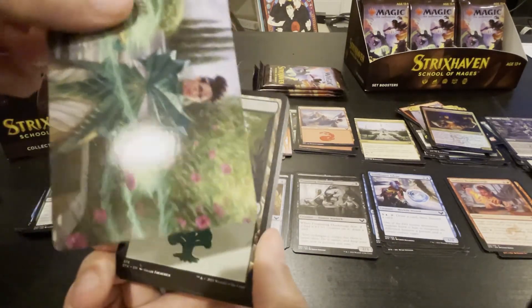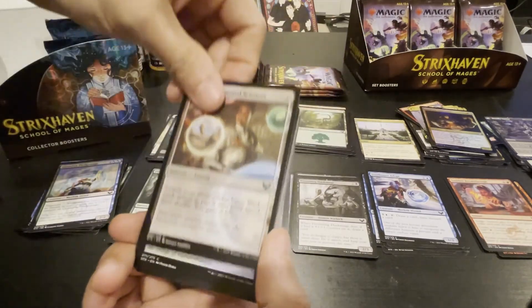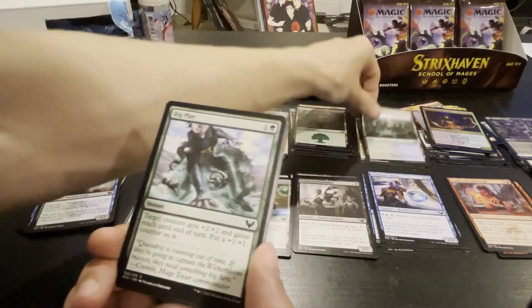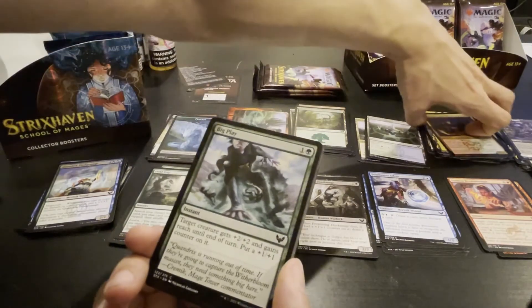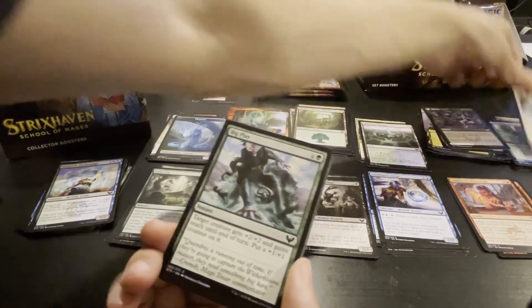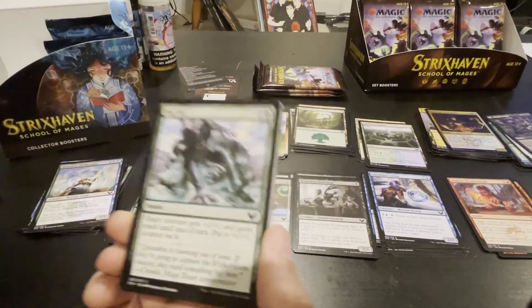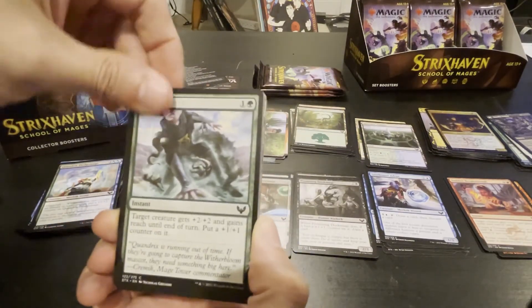We got the cool art card, got a forest. We've seen Environmental Sciences, we've seen the campus. I keep thinking the foils are rares — anyway, we've seen this guy.